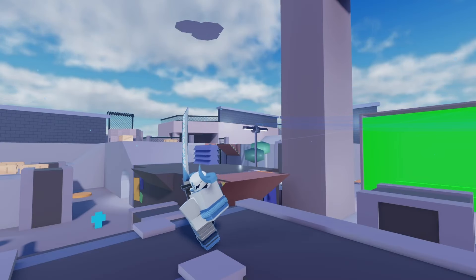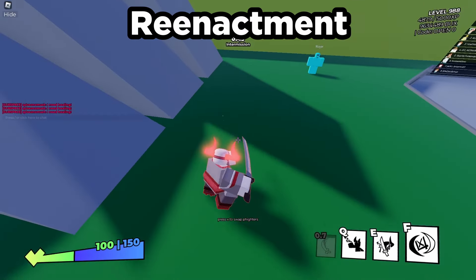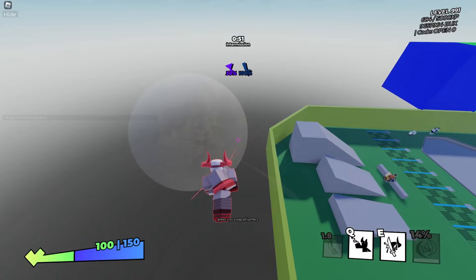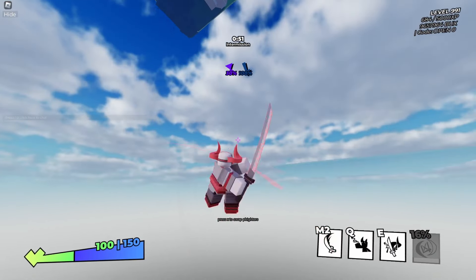Katana received a nice quality of life change. Before, using your Q or performing two 5-hit primary combos would disable your abilities until you touched the ground. Now Katana can use his abilities in the air, though your primary will have no dash force.